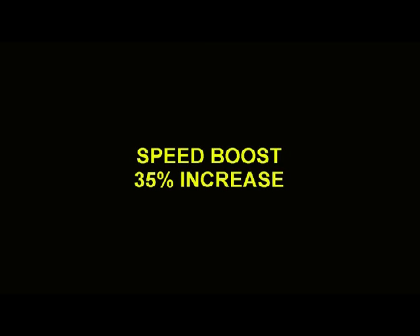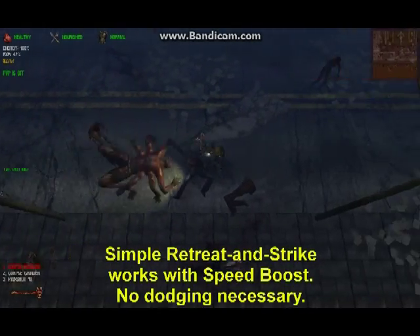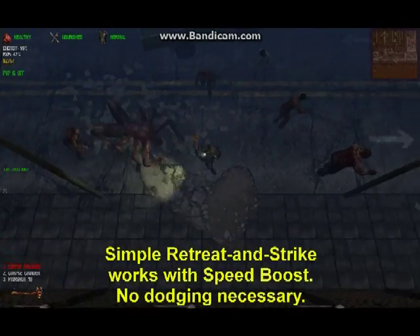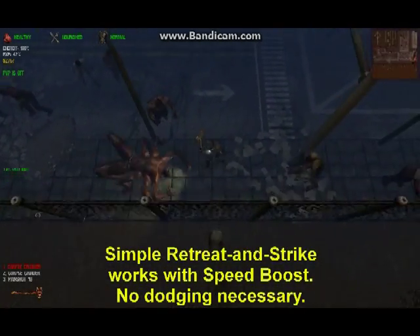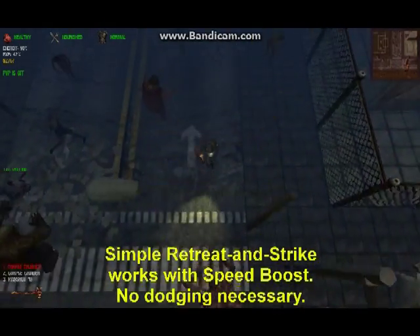A more drastic option is to use a speed boost, which will enable you to outrun the giant spider without overusing your sprint. With a 35% speed boost, it is possible to kill a giant spider with relatively weak weapons. Speed boost drugs are expensive, so we recommend them only as a last resort.